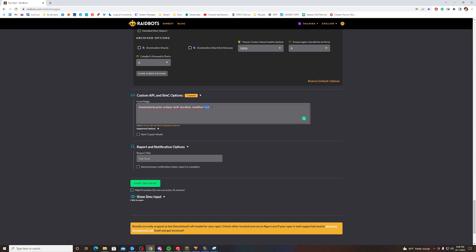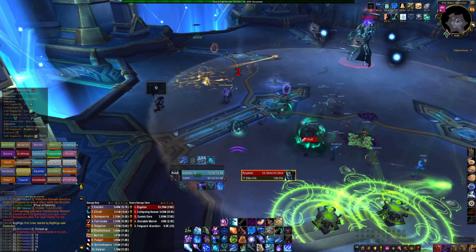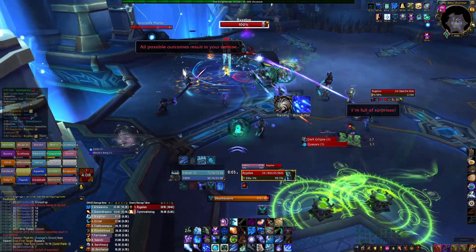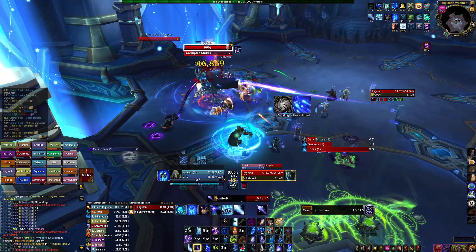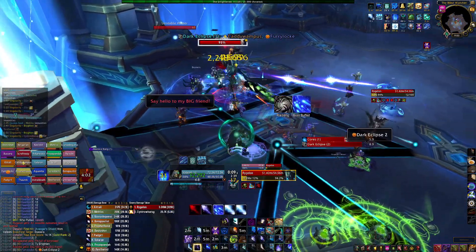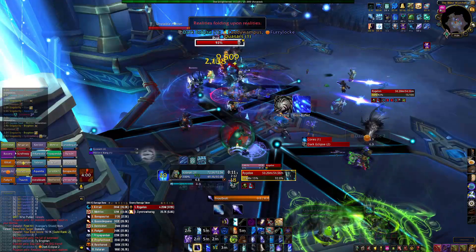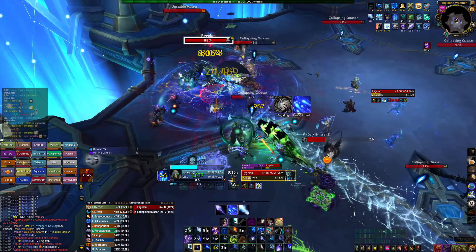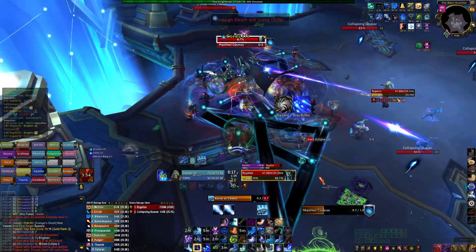Out of pure curiosity, I actually set this to 0 — effectively completely ignoring the haste buff, just using the DoT effect and never stepping foot in the haste buff whatsoever. And surprisingly, long story short, it still simmed as one of my best trinkets. So even if some mechanic forced you out of the buff zone, just from the damage alone this is actually still a very solid trinket.